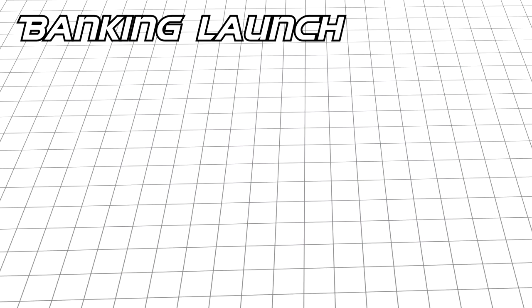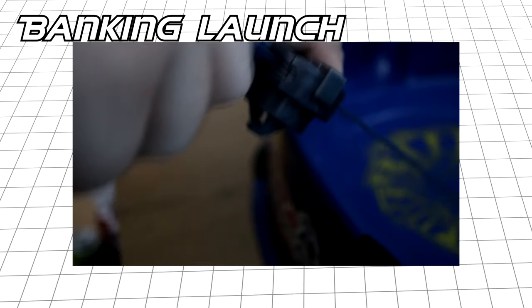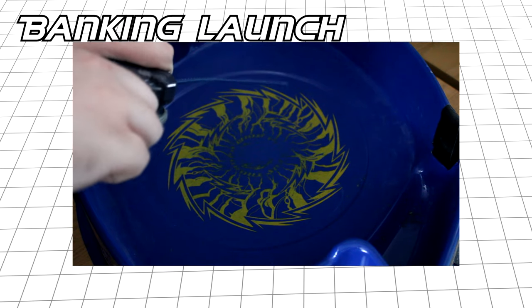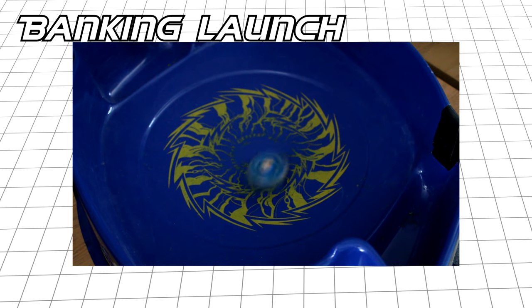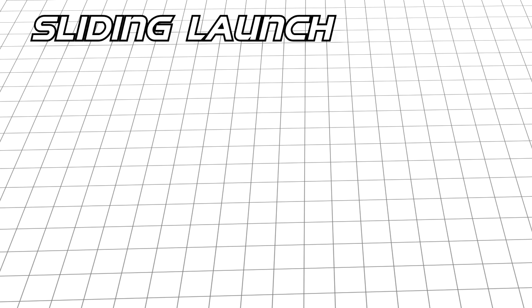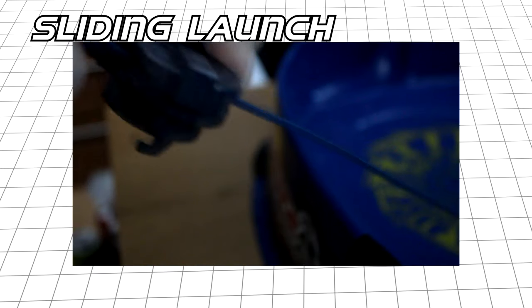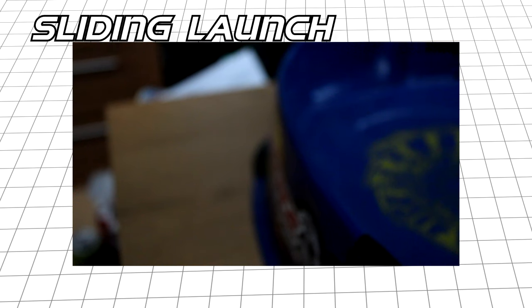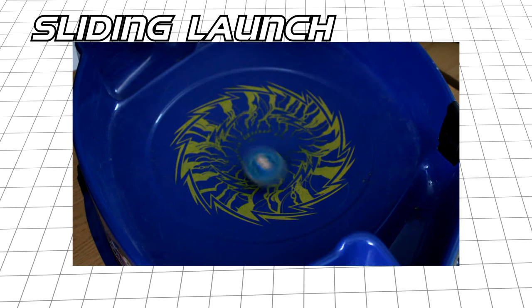The banking launch involves holding your launcher parallel to the stadium's incline, resulting in different attack patterns for different drivers. For example, a high friction driver will move in a flower-like pattern, making it easy to hit opponents in the center. The sliding launch is the most difficult technique to master — it involves simultaneously moving your launcher away while the ripcord or string is being pulled, resulting in a more powerful launch and therefore higher RPM.